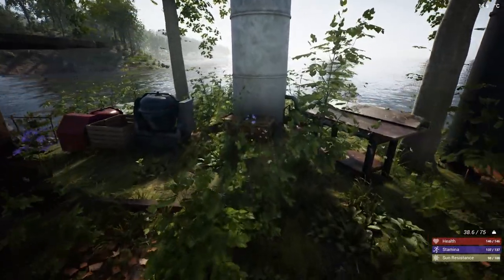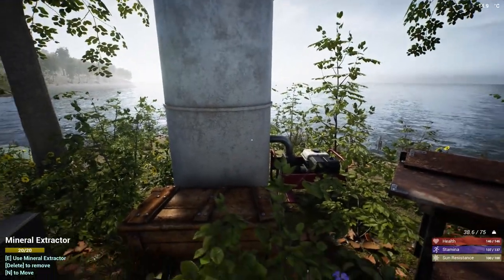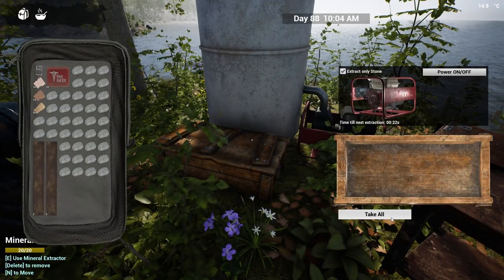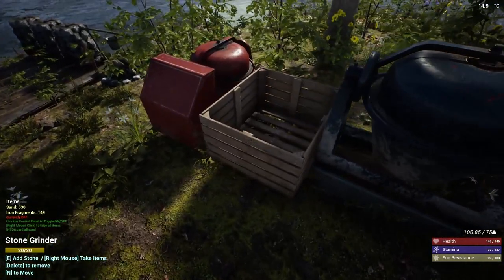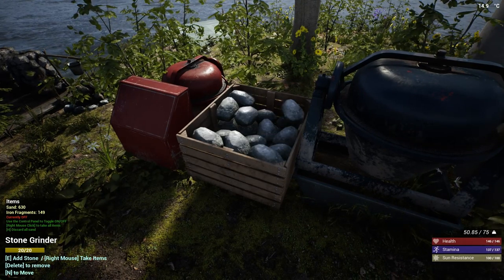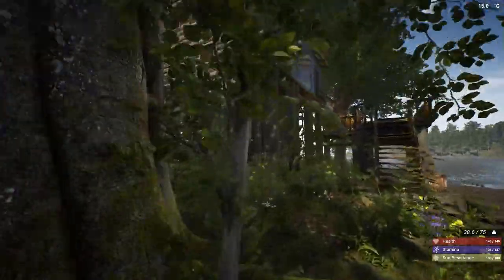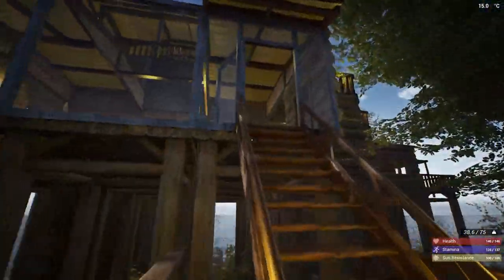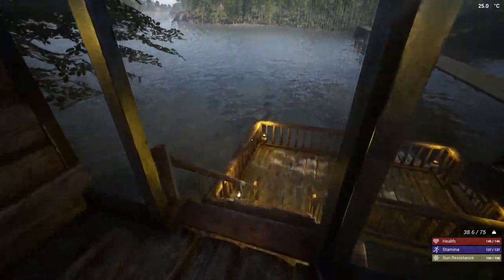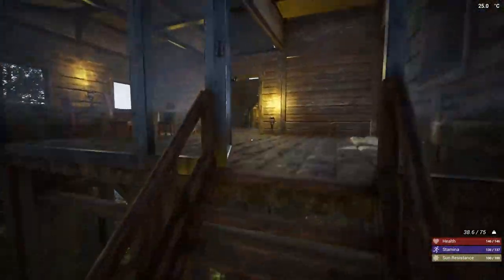First I built a mineral extractor - that is the best item in the game by far. I also have a stone grinder here. The stone grinder gives you iron fragments and sand, both of which I used extensively. The iron fragments are used for a ton of items in the game, including these fire pots which take five iron fragments each. The sand you need for the glass doors, glass roof, and glass walls.